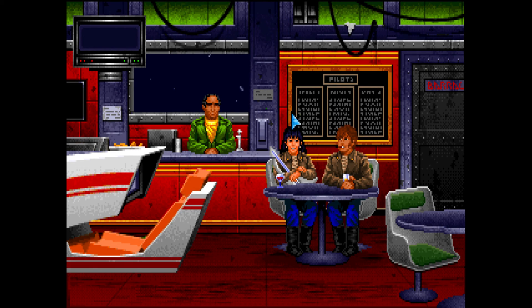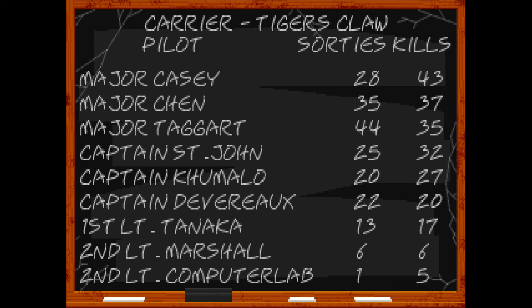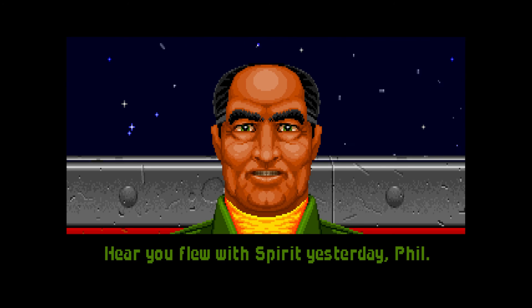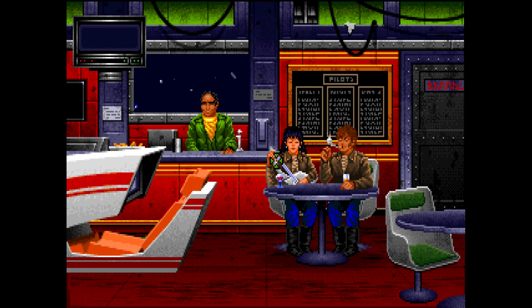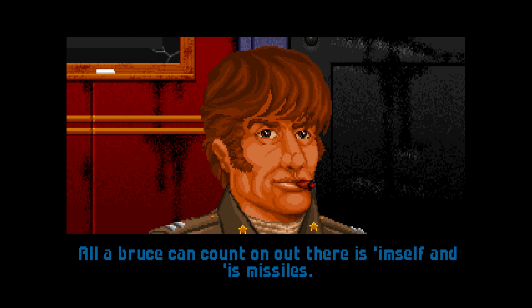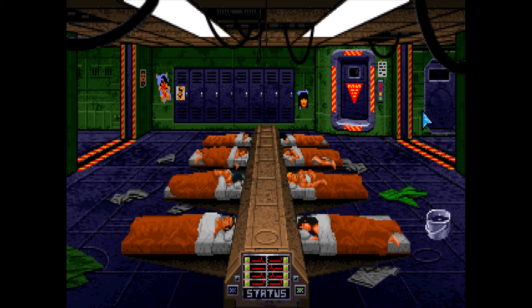We're back in the bar and we can check out our score — I've got five kills now. Every character has something new to say, so you can quickly talk to them. Make sure that after each mission you save your game. And that's it — you continue on to the next mission, and that's basically how the game works.